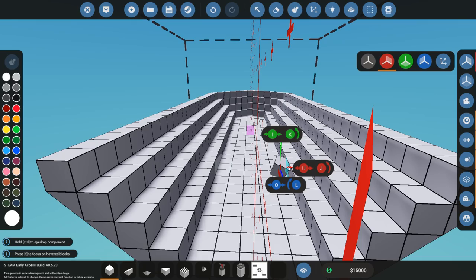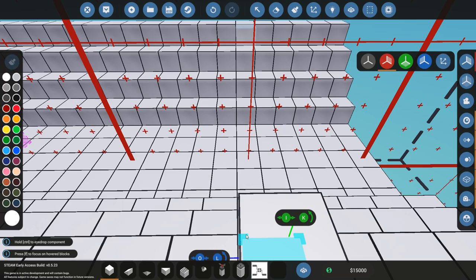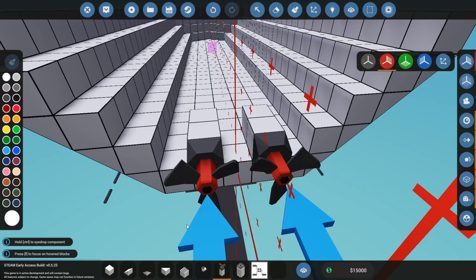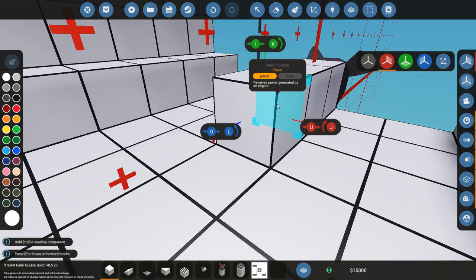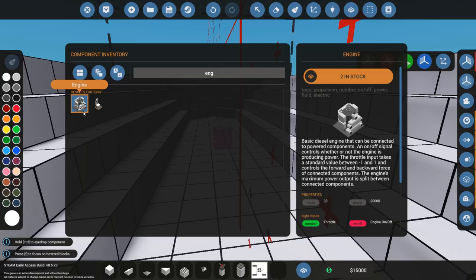I'm going to go with the most basic simple engine setup. I want one propeller — this won't be a fast boat but it'll work. One propeller down the center axis. You could go with two propellers but that makes it more complex, so for now just one. The propeller takes power from an engine, as shown by the power input circle. The only engine you start with initially is the basic diesel engine — it's not very special but it gets the job done.